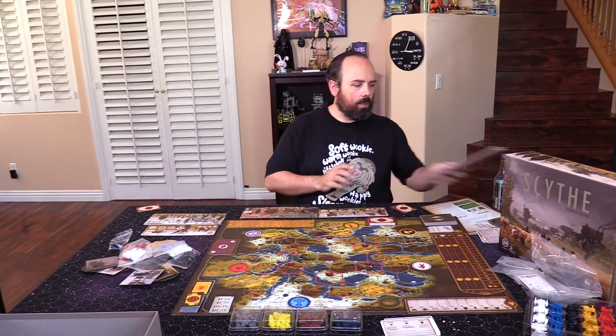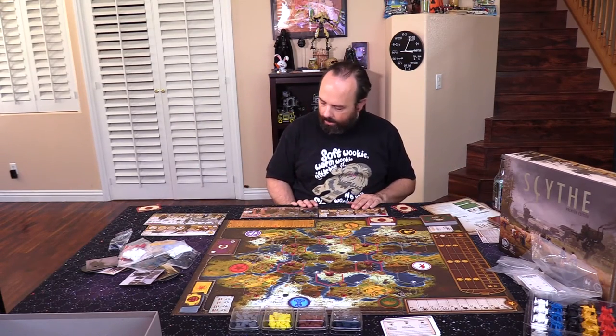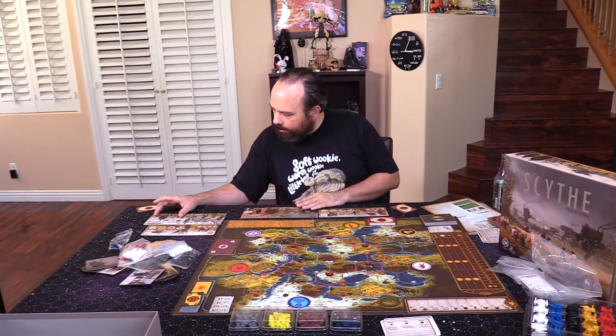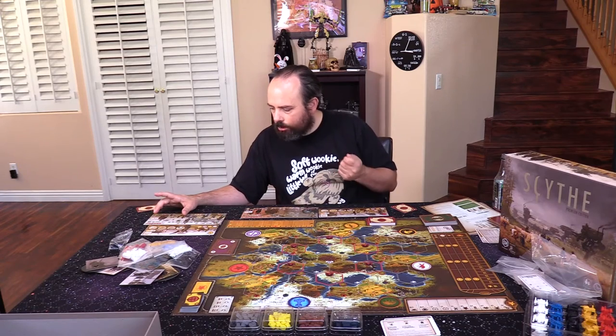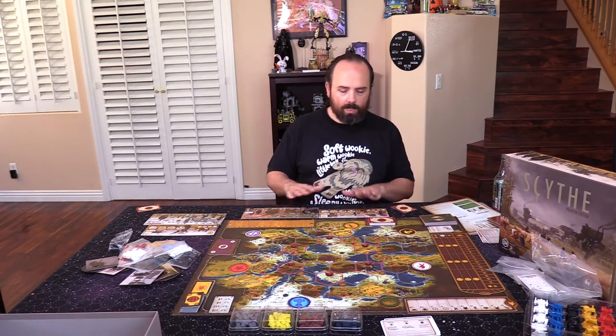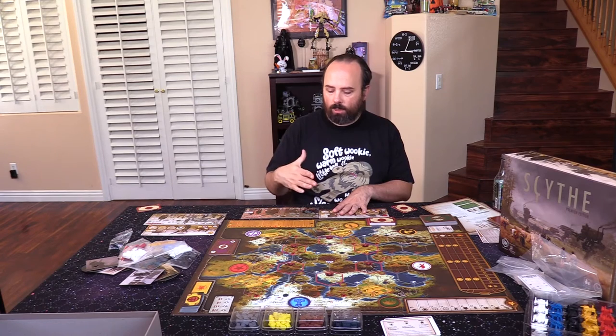At this point, we randomly deal out a faction and a player board to each player. Player on the left has the Mechanical Rusviates and the player on the right has the Patriotic Crimeans. This is like an alternate Europa where things are similar but slightly different.